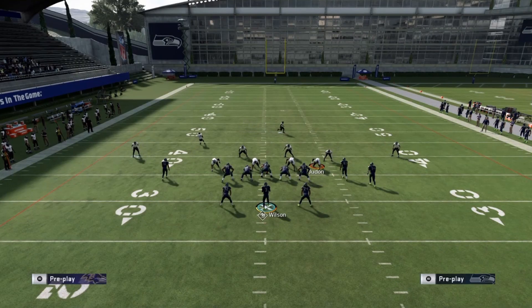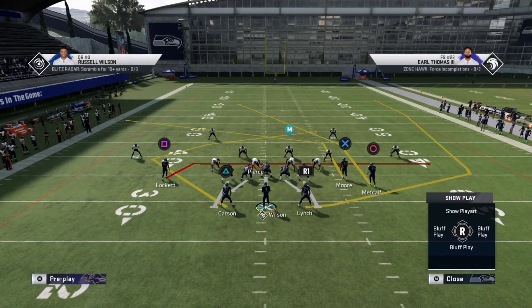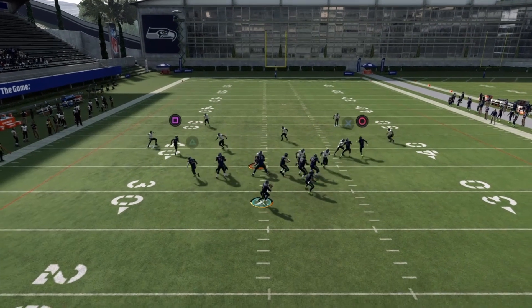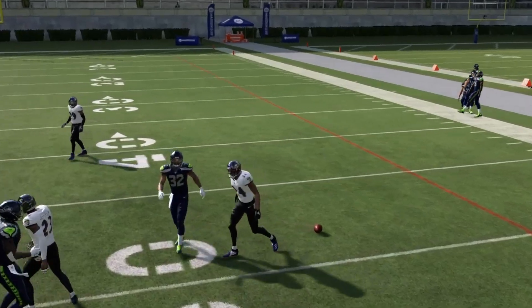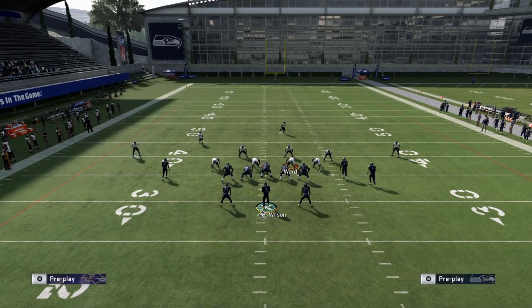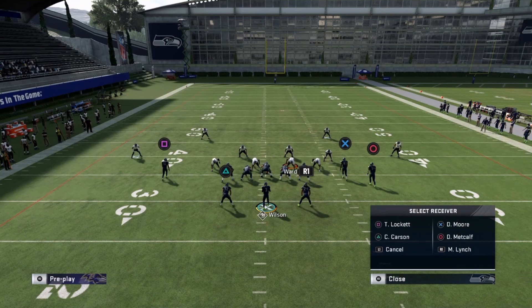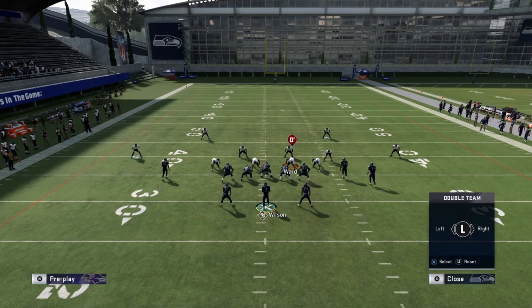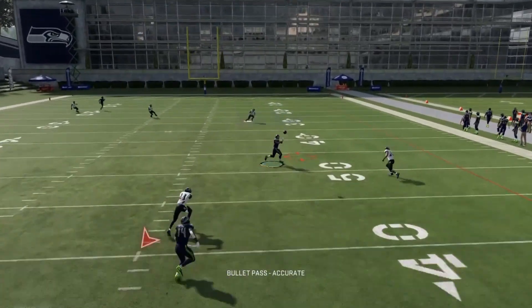Let me show y'all what it looks like on the other side versus Cover 2, because with Cover 2 you can throw that no problem. Put Circle on the hitch and put Tyler Lockett on the hitch like this. Now watch what happens in Cover 2 — get the double team. The window is tight, so I'll show y'all how to make it a good throw. Streak Tyler Lockett and put DK Metcalf on a hitch, block your running back — you don't really need to roll out. Watch how the cornerback drops and you can throw it in that window.